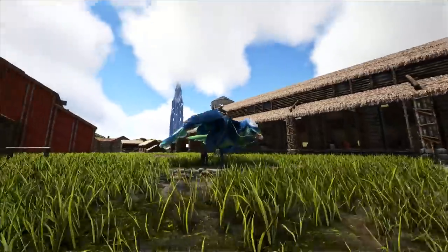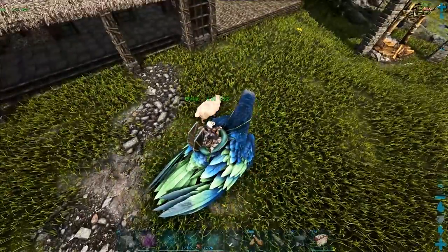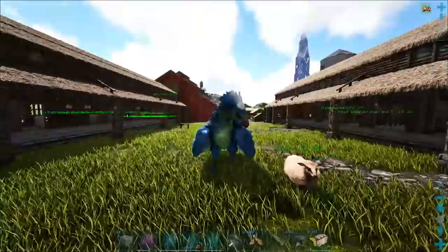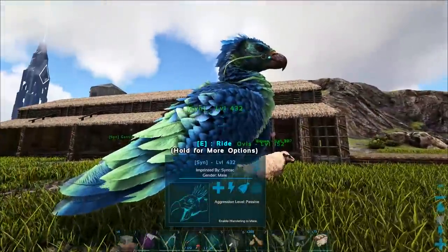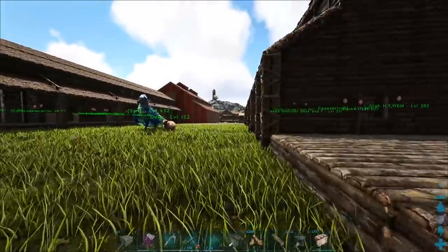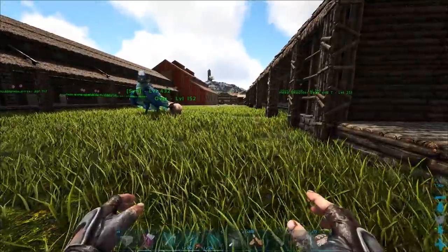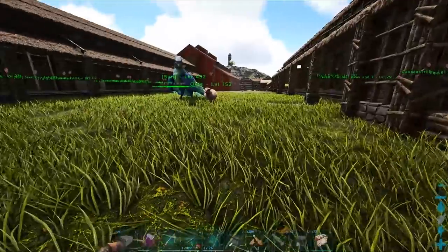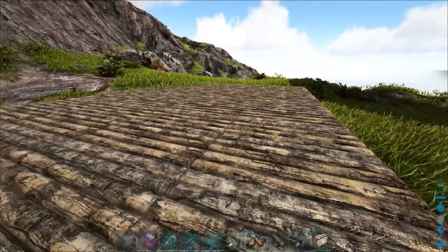Hey guys, welcome back to a brand new episode of ARK here on Ragnarok. Today we are over at the farming outpost because we're going to be doing things with sheep. We're going to be building up our sheep slaughter pen over here. We used to have a little workshop but we've since moved that into the farmhouse. We need to tame up a bunch of sheep, so I'm probably going to go do that now.